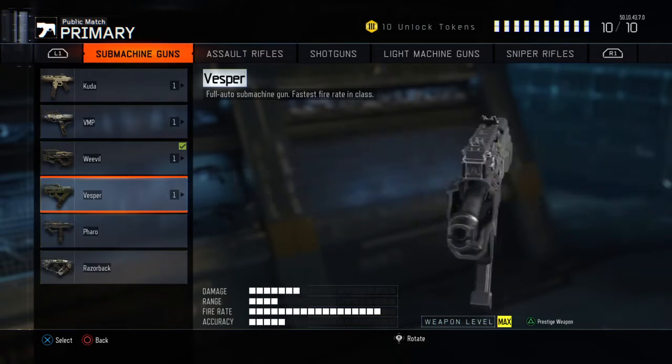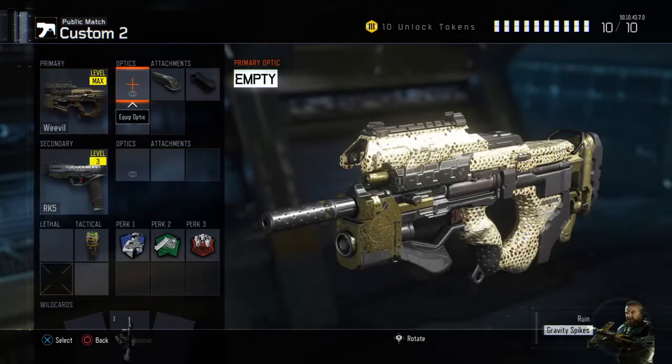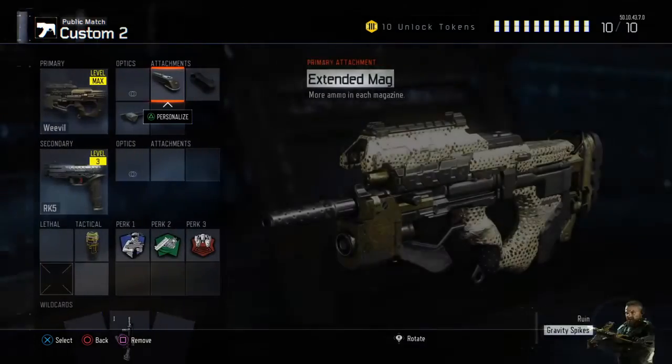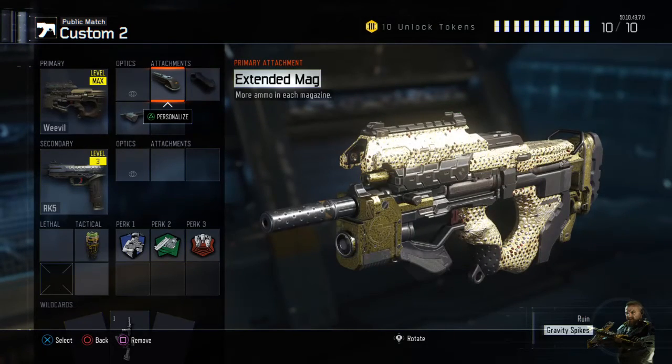We all know how OP the Vesper was, but they nerfed it — now there's a lot of recoil and I don't really care for it anymore. So basically, all of my attachments are kind of at the end. First one is extended mag — more ammo in each magazine. It's pretty helpful; it's like 50 rounds without it, but with extended mag it goes up to about 70. It's really good — like the PDW with extended mag, it's OP.